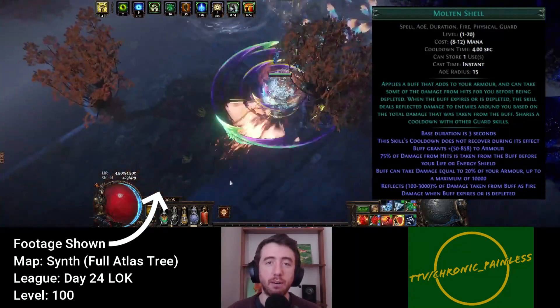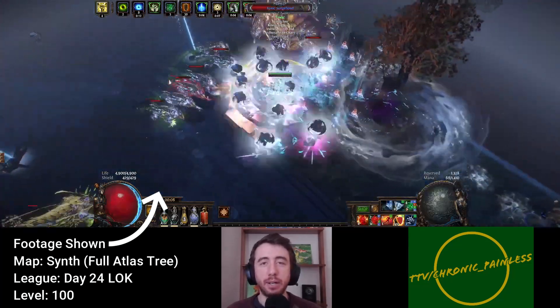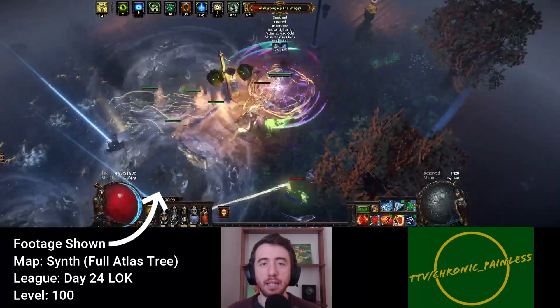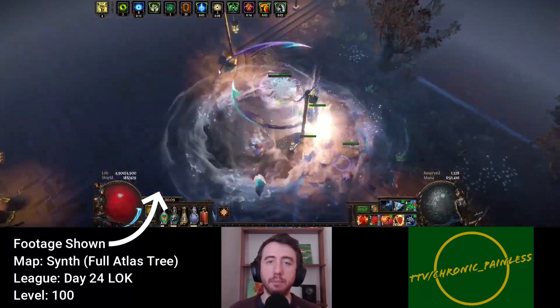Of course, Molten Shell does nothing without armor, and so I found myself adding Determination and Defiance Banner back into the build. Thankfully, the tradeoff wasn't nearly as harsh as it would have been to get back my capped spell suppression, and so I was able to keep blasting fast while still dying substantially less often thanks to my physical mitigation and the huge guard provided by the Molten Shell.